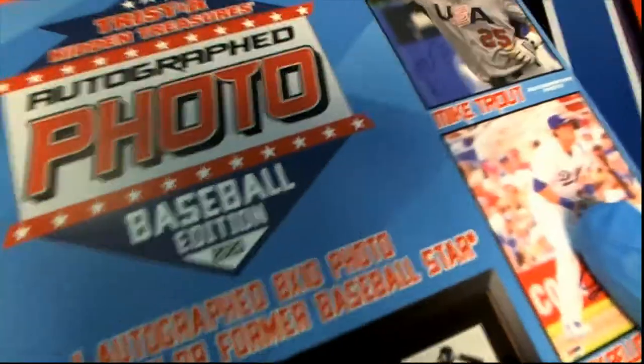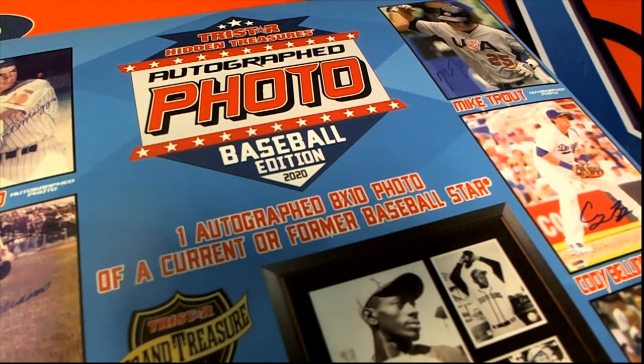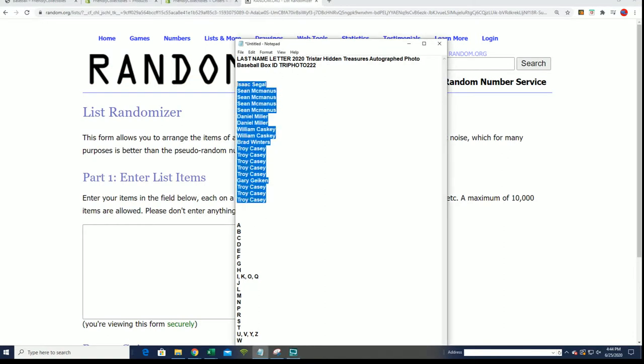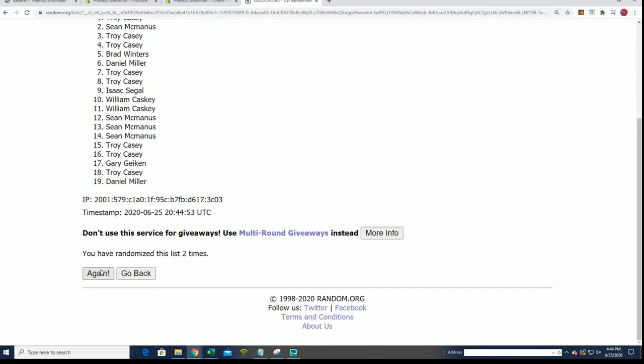I want to wish everybody the very best in this TriStar Hidden Treasures Photo Baseball Edition. We're going to randomize each list you see here seven times apiece, stack the lists up side by side after both randoms are done, and that's how you get your letter in the break.